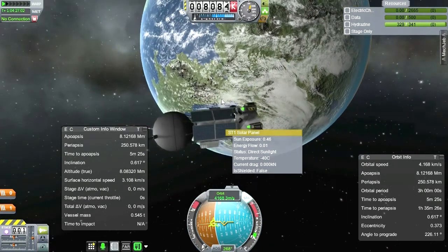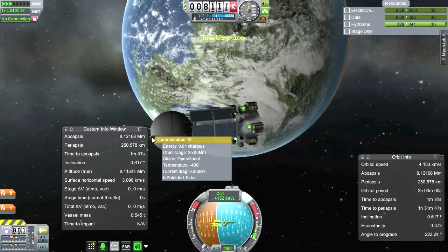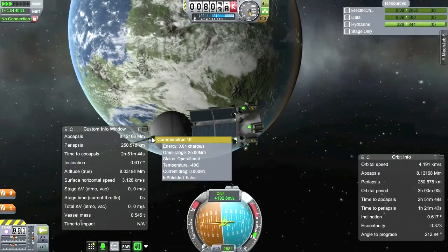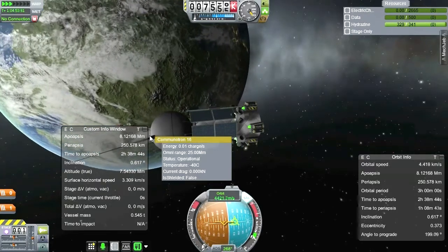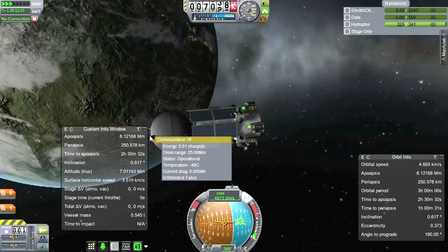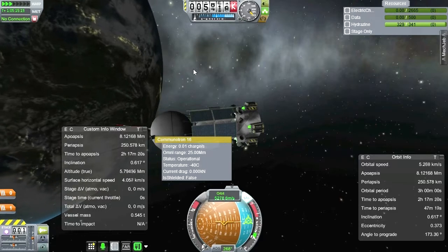We've got 0.01, 0.01, 0.01 — and these require 0.01 charge per second. Just give it some time. Maybe I should just have one of these out. Am I going to regain connection at all? Should I even bother to put another satellite up if it's going to be like this?